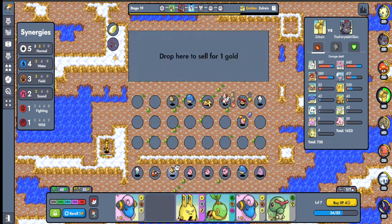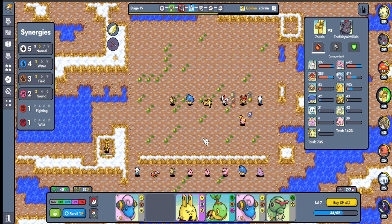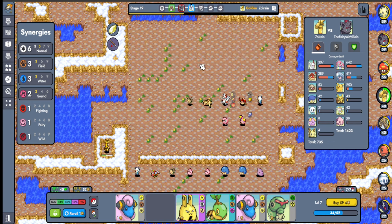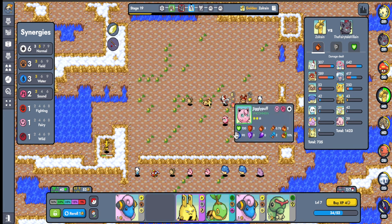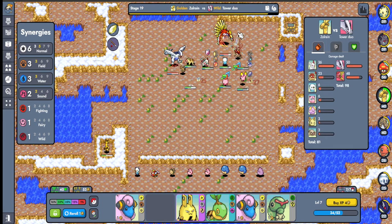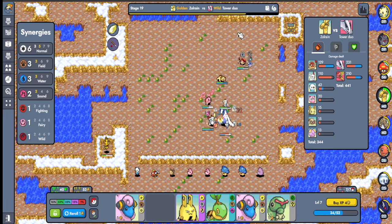I'm a little dizzy right now, it's a new patch, you know how it is. I definitely want to go nine normal I think. We could probably get rid of this guy, put this in, and we'll have six normal — then when I level up I'll have another normal type. We could stay at three water, we'll have three field as well, and I think we'll be good.